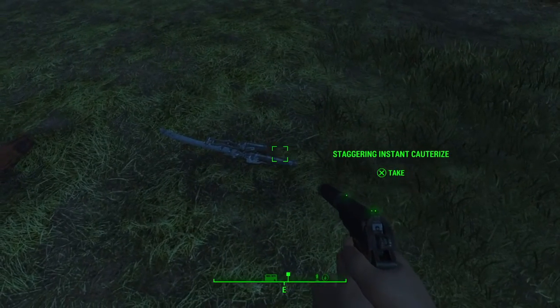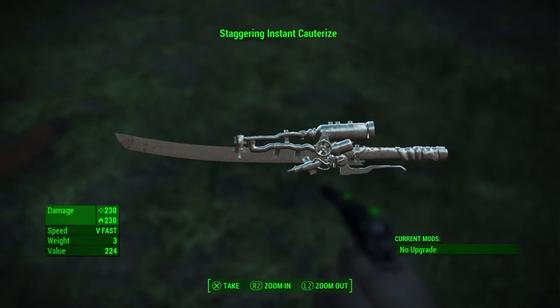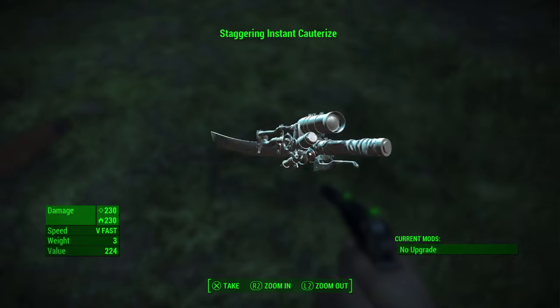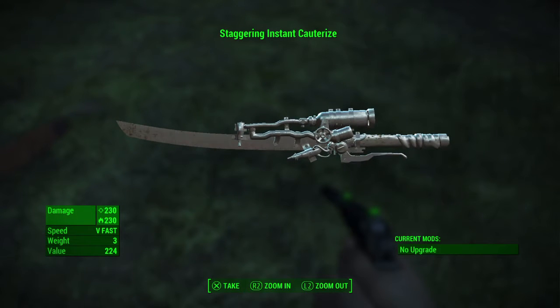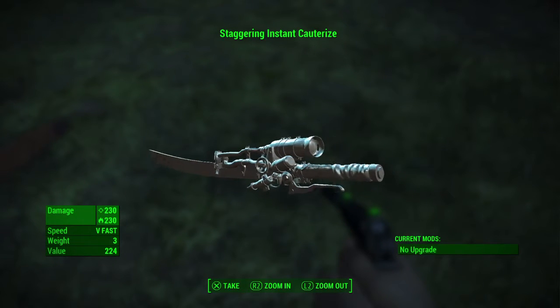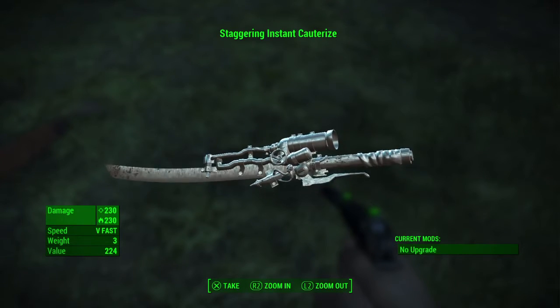Here it is — Staggering Instant Cauterize. It's got a really nice silver tinge to it, although they should have left the gas can red, but that's okay. It does 230 base damage and 230 fire damage, the speed is very fast, and it only weighs three pounds.